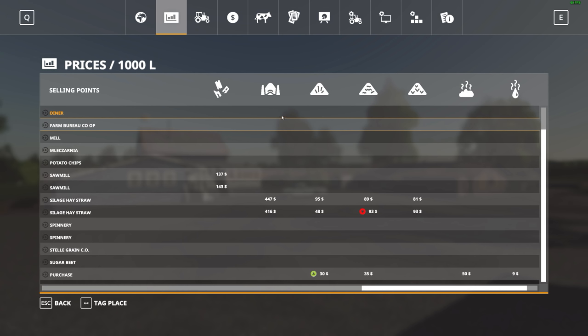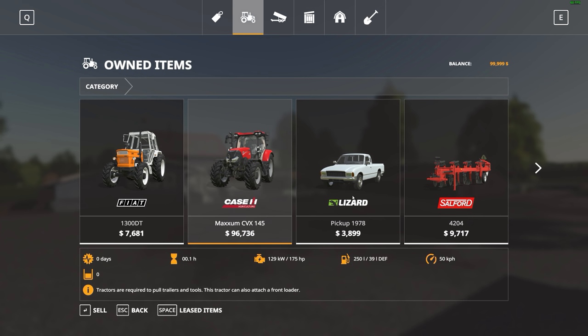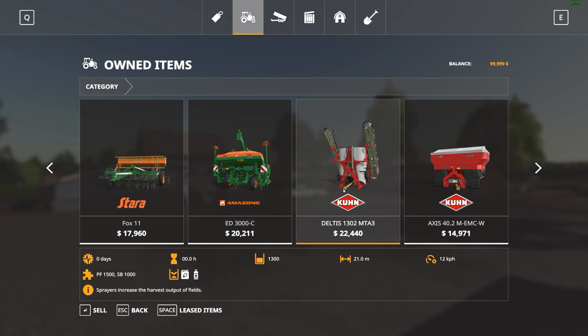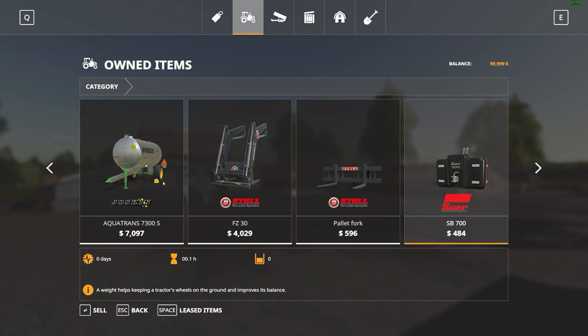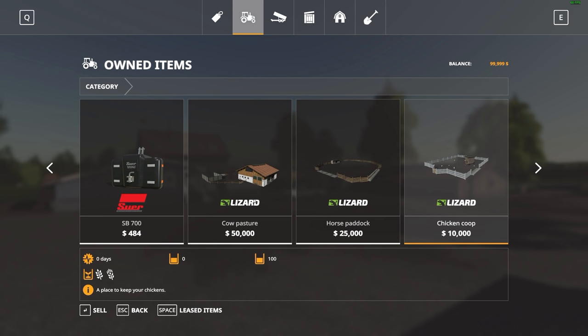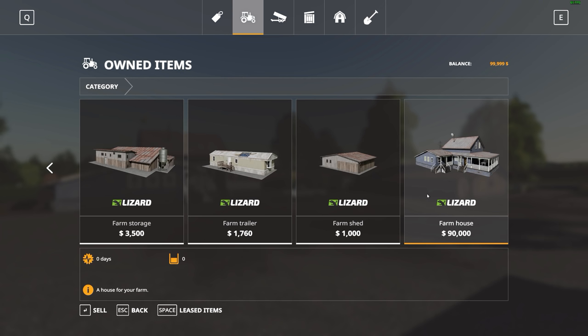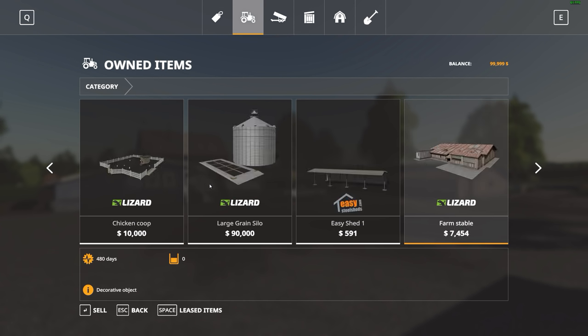Now we'll take a look at your starting fleet. Over at the garage you have the Fiat 1300 DT, a Case Maxim CVX 145, a pickup truck, a small plow, two seeders, a sprayer, a dry fertilizer spreader, a mower attachment for your tractors, a loading wagon, a tanker for water, and a front loader attachment with a fork. You also have a cow pasture, a horse paddock, a chicken coop, a large grain silo, and various other buildings. You've got quite a bit to start off with.